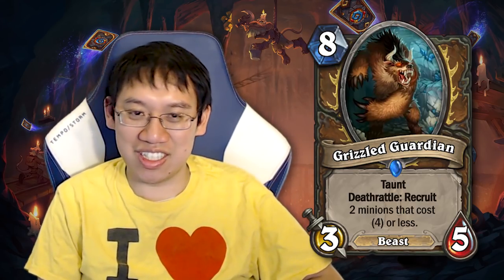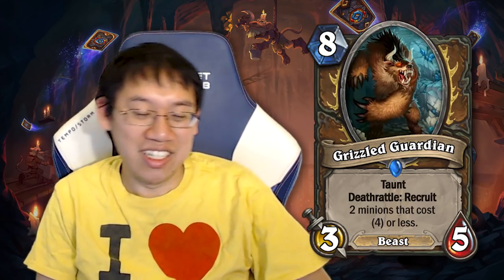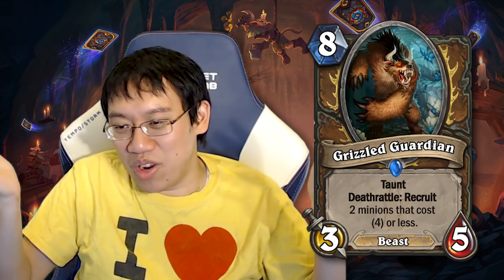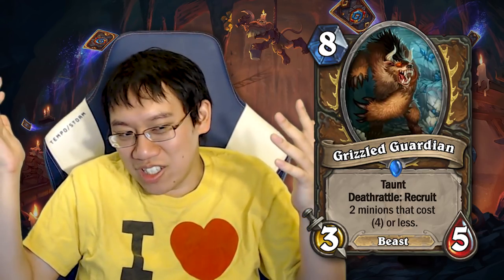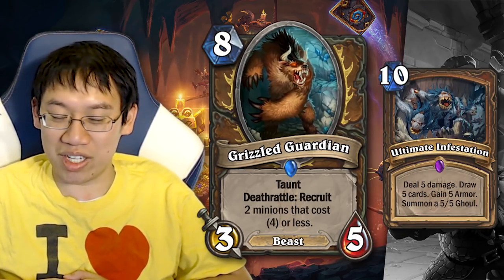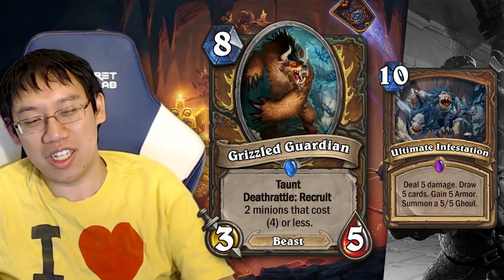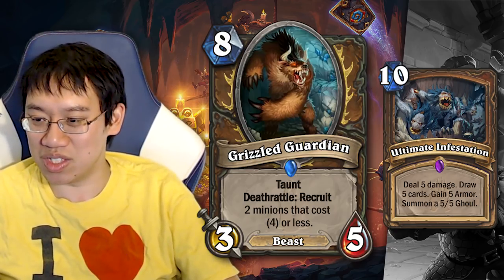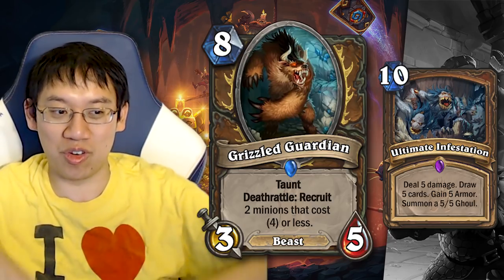On paper, the stat line is obviously terrible. However, theoretically, getting the Deathrattle of recruiting 2 minions — if you got 2 four-drops — that is getting a lot of value. It's like 12 mana worth of cards in an 8-mana card. We've had similar ideas before; Ultimate Infestation is theoretically about 23 mana worth of cards. The main problem right now is it seems very tough to find the deck that this goes in. The good news is most Druid decks don't actually run any minions costing less than 4 already.